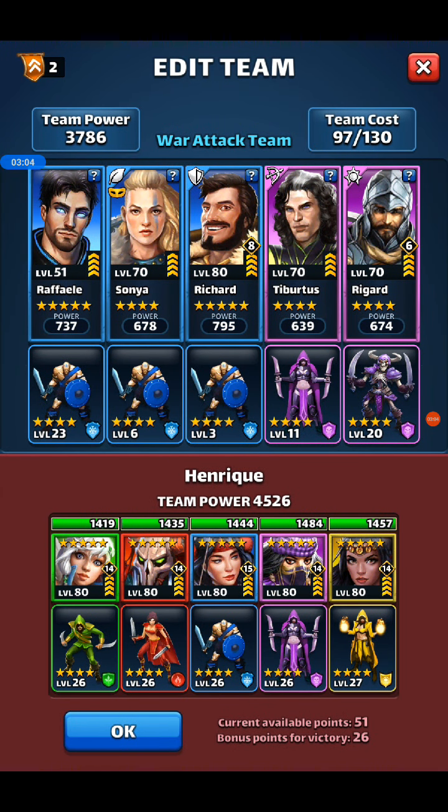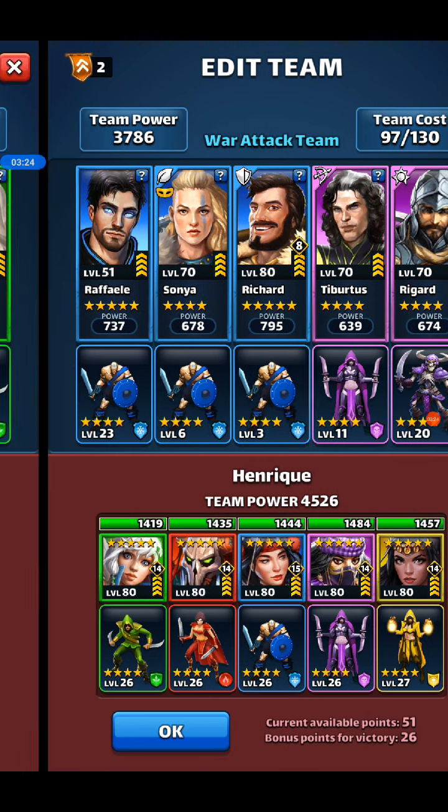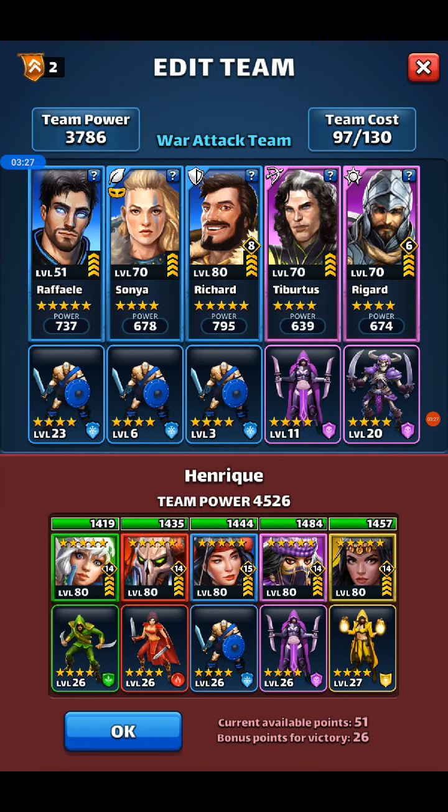Fifth flag of the war, about 700 team power deficit. Three cleansers on my side — Gravemaker, Zeline, and Alucard — all casting elements. I didn't record the starting board on that one and don't remember it being especially remarkable.